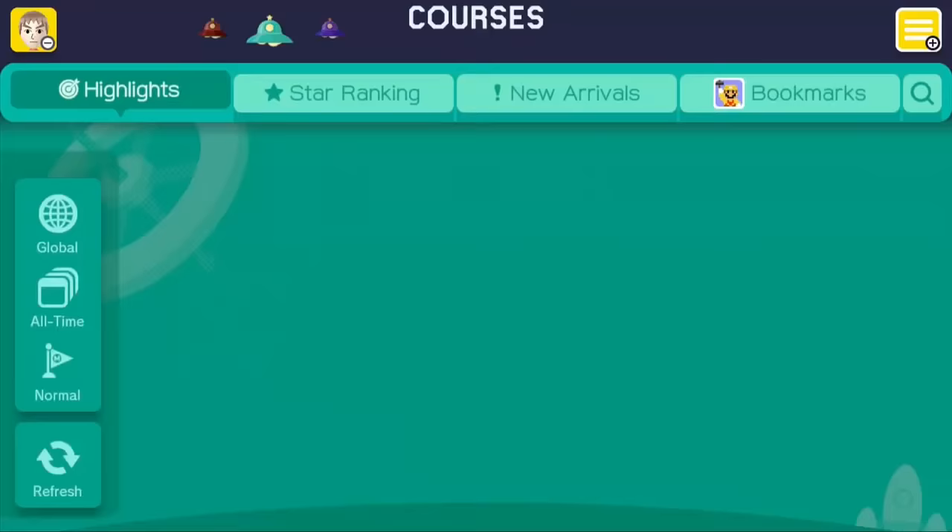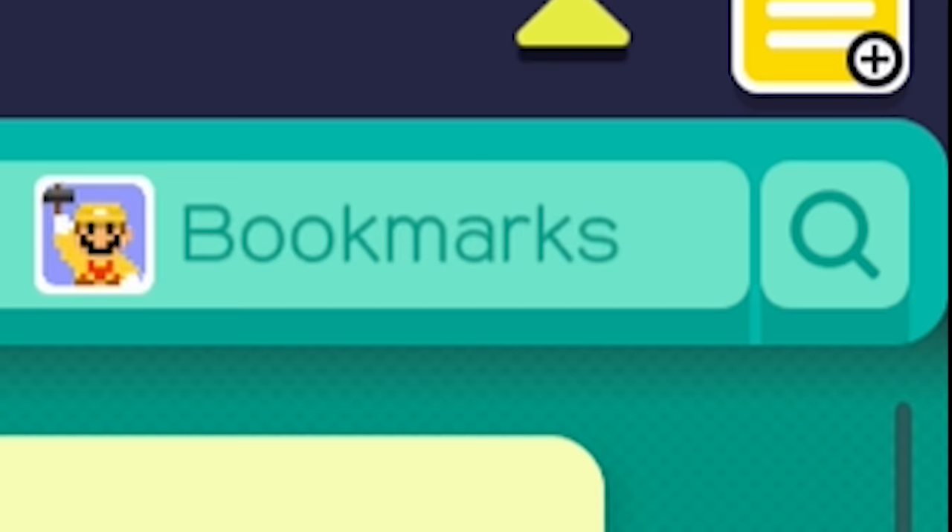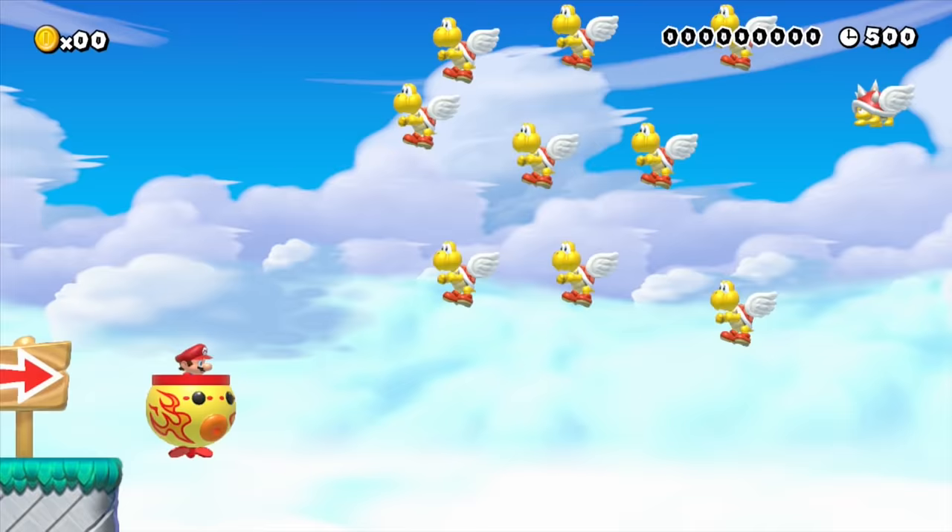Big props to Nintendo for continuing to bring big updates to Super Mario Maker. Of course it still has its issues — please Nintendo, we need an in-game searcher filter function. Come on Reggie, help a brother out.